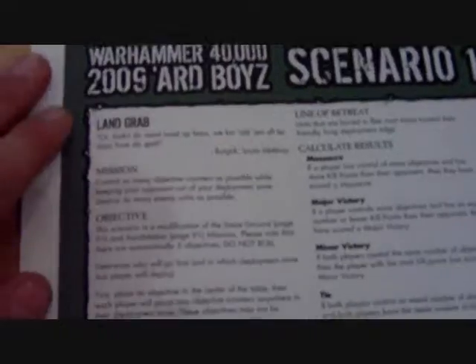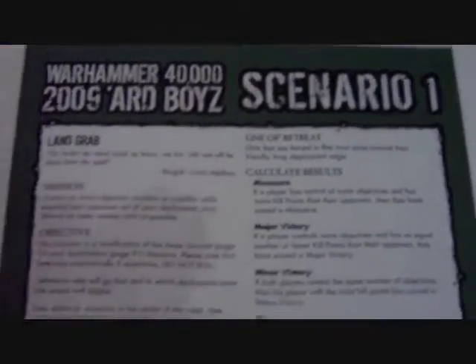Here is our table, very similar to last week's — just five pieces of terrain, buildings with a centerpiece. We're going to figure out what scenario we're playing. We are playing the objective Land Grab, which is from last year's Art Voice Tournament, Scenario 1.